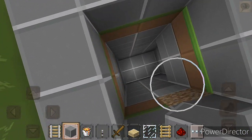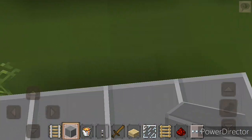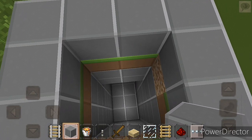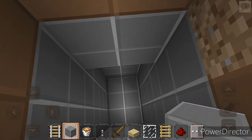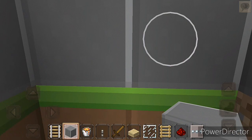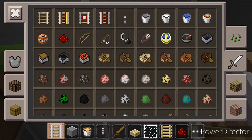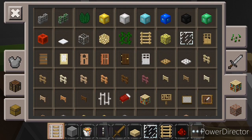Now, what we have to do — I will show you. We have to go down a little bit, and then add a ladder here.